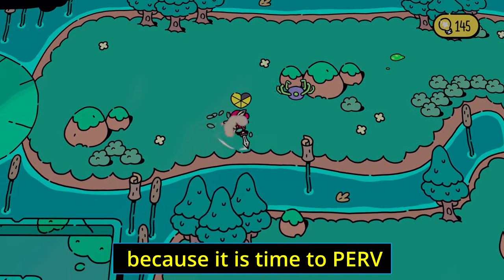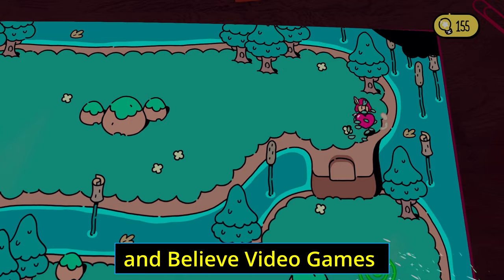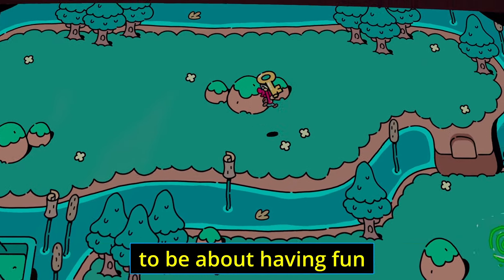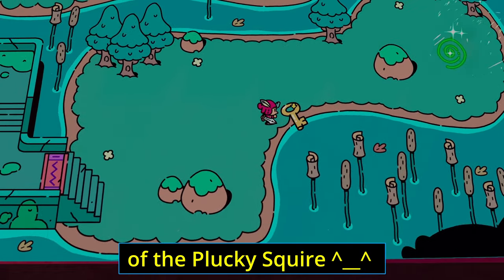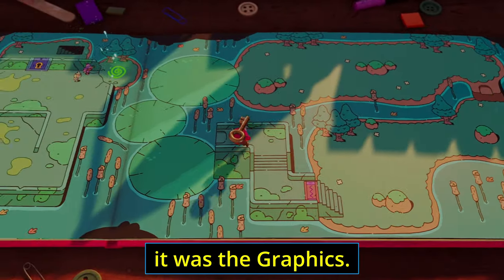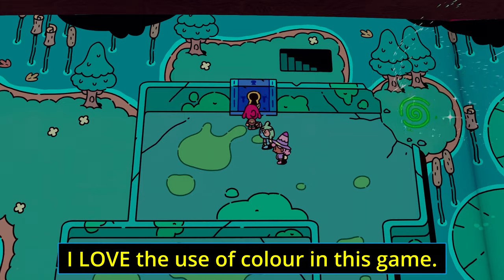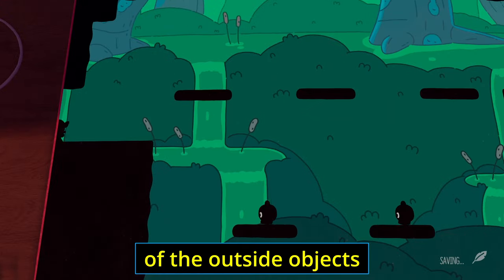Now we really need to talk about graphics, art style, and animation. What stood out to me first with this game — and it's very superficial but I don't care — was the graphics. The 2D storybook sections look great, the animations are super smooth, and when you pop into the 3D world it looks even better. I love the use of color in this game — the textures and materials of the outside objects often look amazing and even realistic at times.